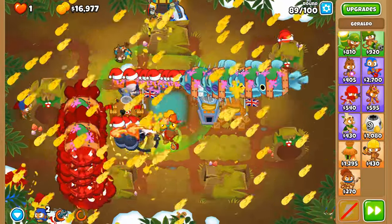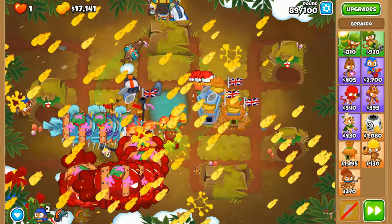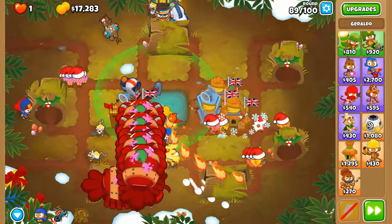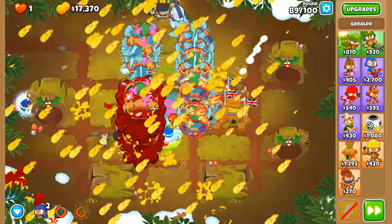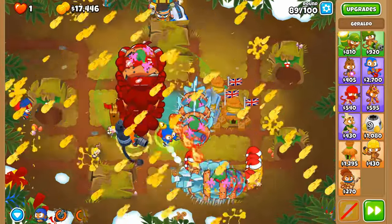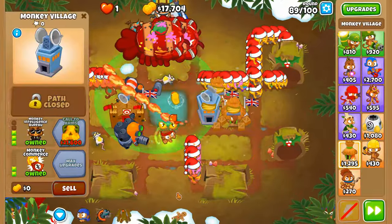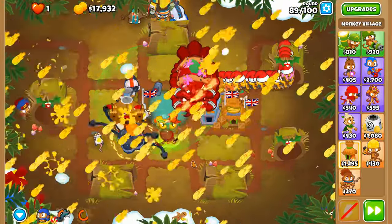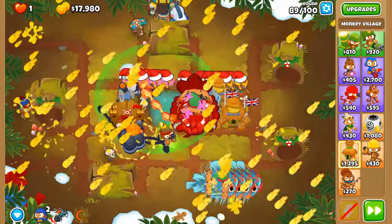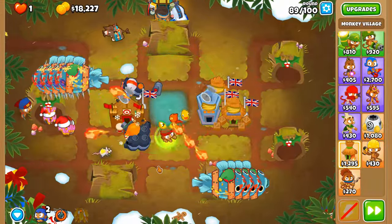Here's a fun fact about round 89: every single balloon is Fortified, which makes it twice as fun to try and pop all of these. But luckily we're managing anyway. Overclock, Super Monkey Fan Club, and soon we'll have the final piece to our strategy — Call to Arms. And then another Call to Arms. You get a Call to Arms, you get a Call to Arms, everyone gets a Call to Arms!